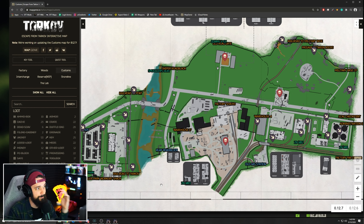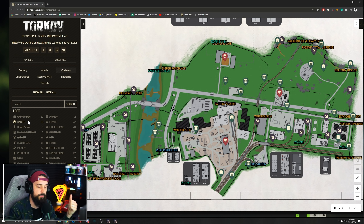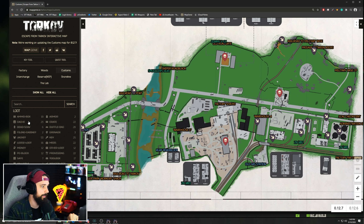This is mapgenie.io — if you're interested in what website this is, you can pull up whatever you're looking for. The caches — there's tons of caches, so if you're looking for where they are and want to make money that way, this is a great website for that. I hope this helped break down how Customs flows past just where stuff is going to be, and helped you understand what the PvP is going to look like, whether you want to engage in it or not. I hope this helps you survive some more Customs raids in Escape from Tarkov.